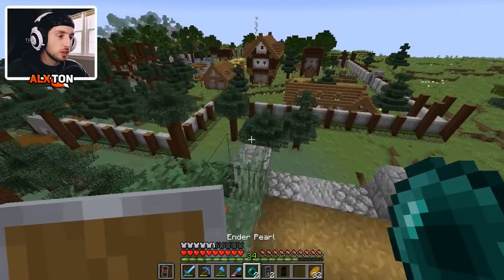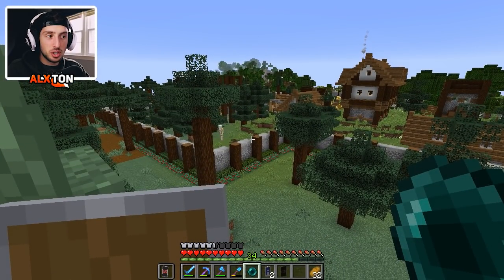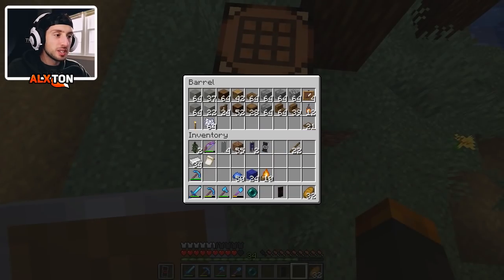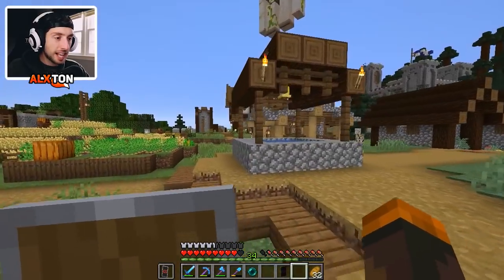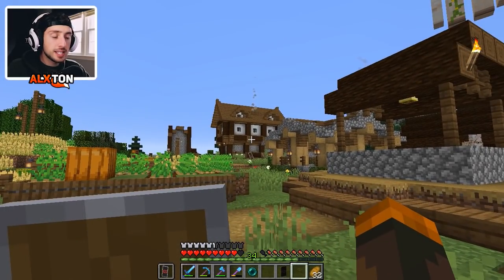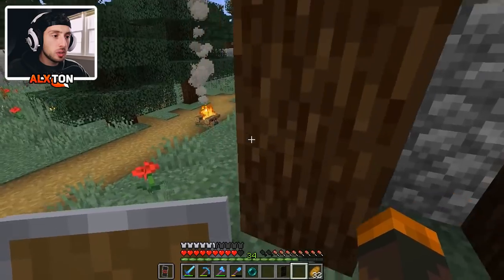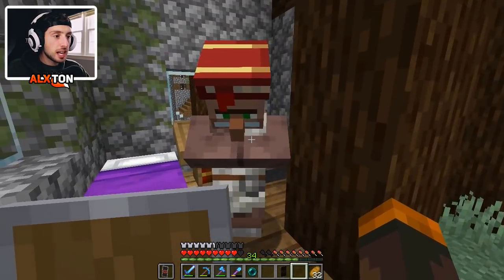Let's use the ender pearl and head over. We're exactly where I wanted to go. We have a little barrel here — this barrel is actually useful and has some items we're going to use. This structure is exactly similar to the other one, so I'm going to fill it up and show you guys the start of it, then try to complete it. What originally was like an enchantment room now has an enchantment room with a villager and a lectern. Pretty much this is his home — we're gonna really try to upgrade it.